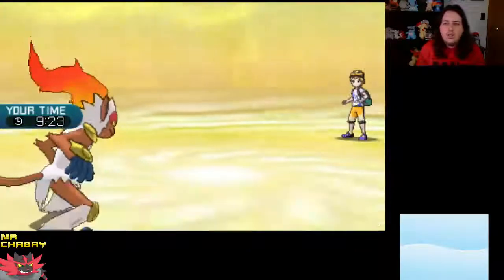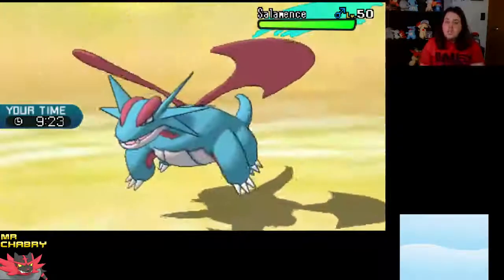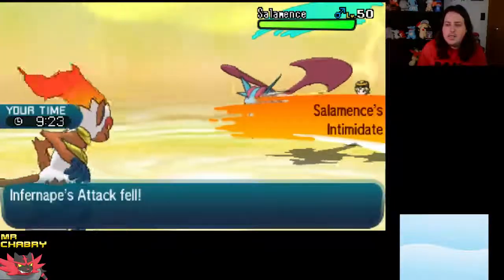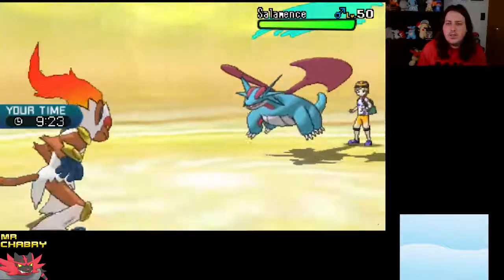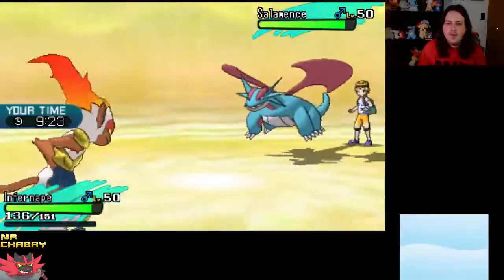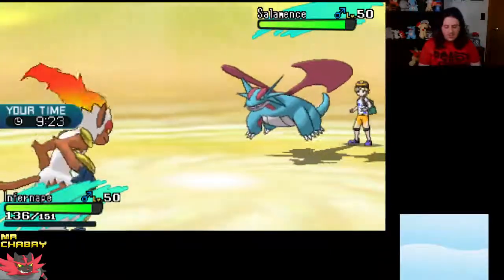The withdrawal — Salamence coming out, of course. There's not much we can really do to Salamence. Salamence might actually win him the game. Infernape's not got much use to us.